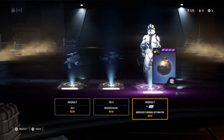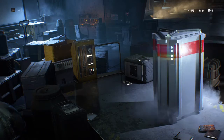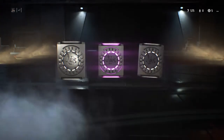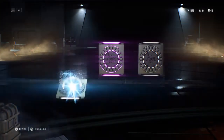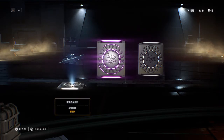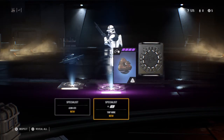Let's try another one. Doesn't give us a trooper — gives us a grenade for our trooper. Makes sense. This time it gives us a purple in the middle, no idea what it'll be. Gives us a trooper mine for our character.